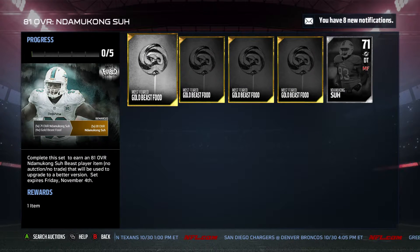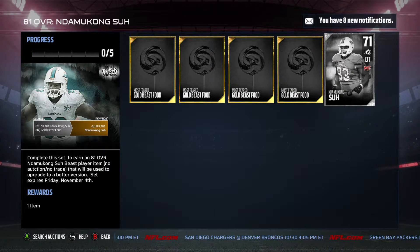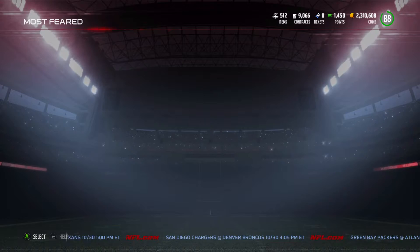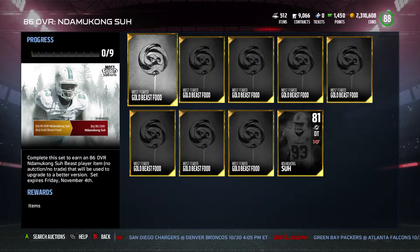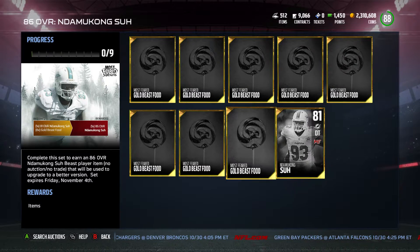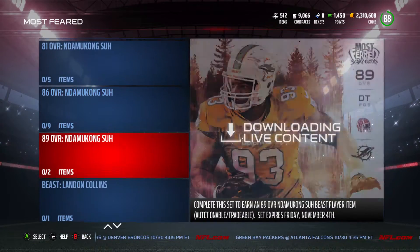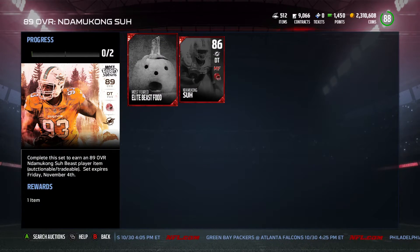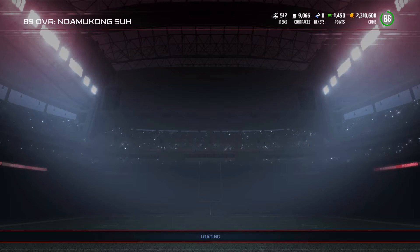Here you have your Gold Beast food that you will need to go ahead and complete by doing the Daily Objectives. These Daily Objectives will show up in your Daily Objective list. Once you go ahead and get the 81 overall Ndamukong Suh, you'll get more Beast food, feed them, get them to an 86. Once you get them to an 86, you'll get them to an 89. You'll need an Elite Beast food collectible that you will get from Solo Challenges.